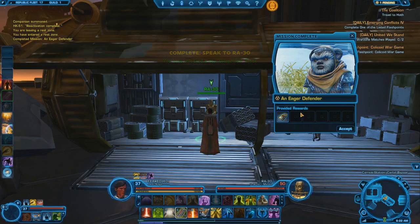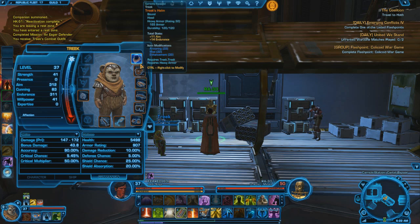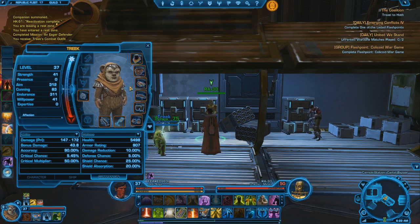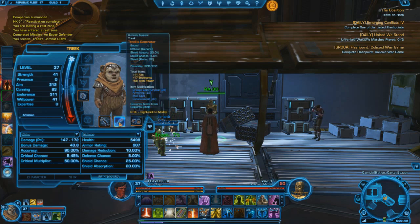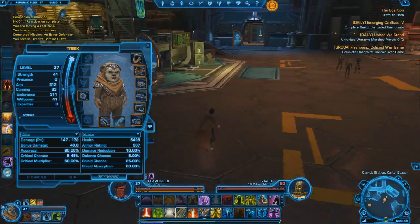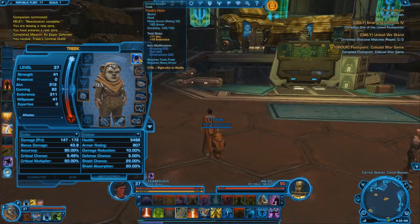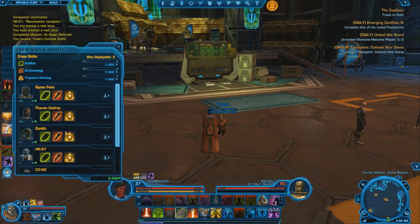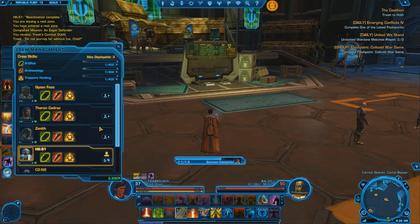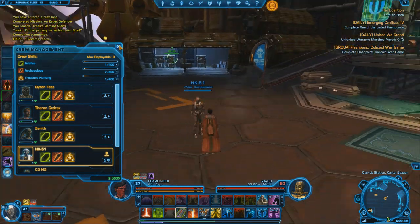And now we get Treek. Heck yeah! Is she geared for level 37 or is she undergeared? Probably undergeared. Holy balls. Yikes. But yeah, we got Treek. I don't really know if I'm going to use her all that much this time. I did use her a lot during the Bounty Hunter mainly because her heals are amazing. But I want my HK-51 droid back out. System's ready. That's amazing. Love you, HK-51.